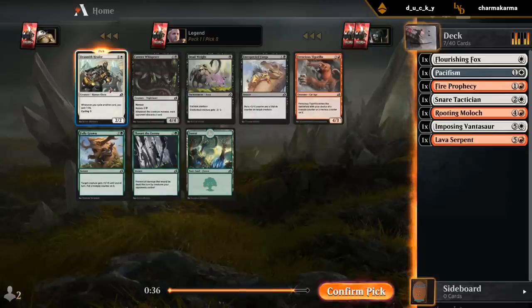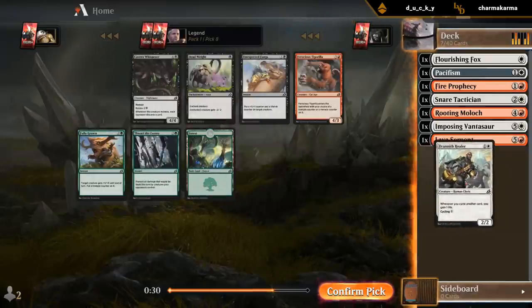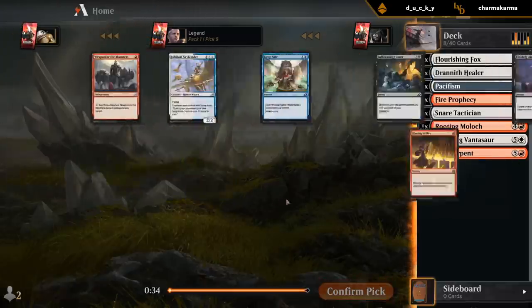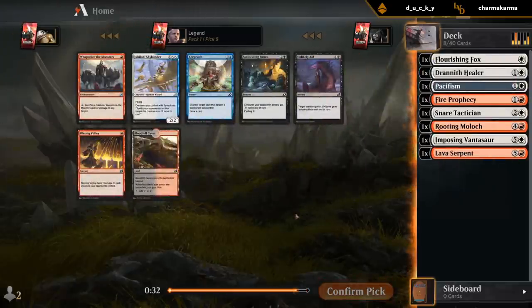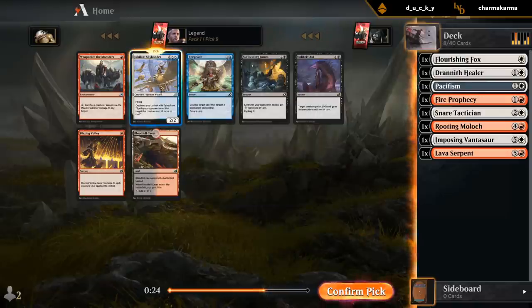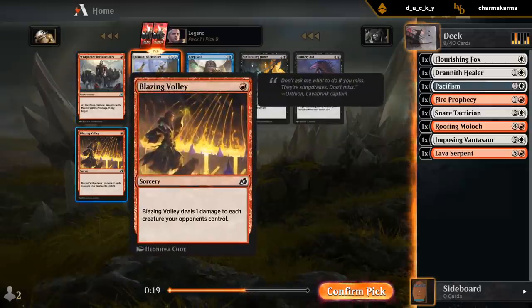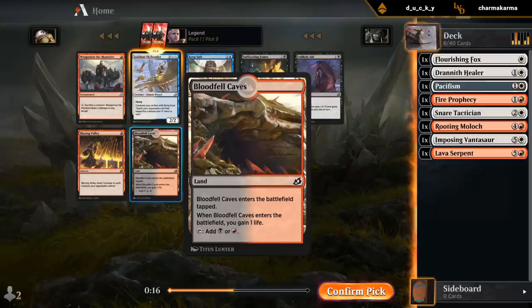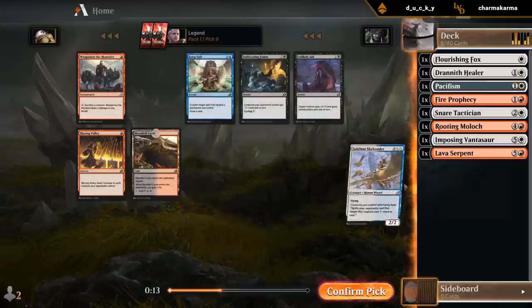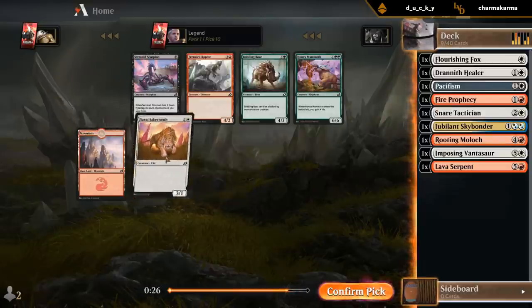Definitely want the Healer — one-mana cycler that can also be played as a 2-drop if needed. Dead Weight is still in the pack. This was our first pack where we didn't really yield much useful. Could take a Skybonder for a three-mana 2/2 flier, but don't think this is a Weaponize the Monsters-type deck, and we're not splashing Black. I'll take my two-mana 3/1.